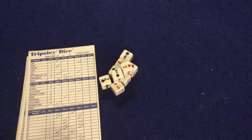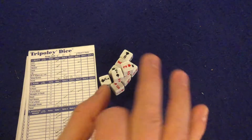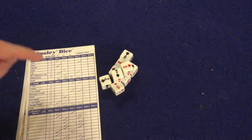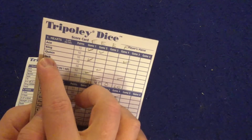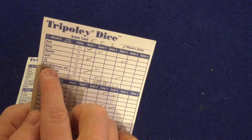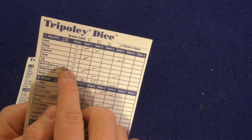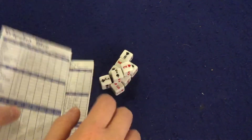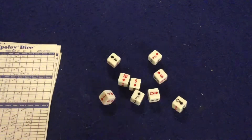The first game is Hearts. It's very simple — you roll the dice three times on your turn. You're trying to acquire hearts: ace, king, queen, jack, and ten of hearts each get you 10 points. If you can get 8-9-10 in any suit, you get 50 points, which is huge. Getting the king and queen of hearts together gets you 25 points.